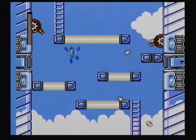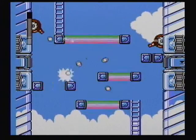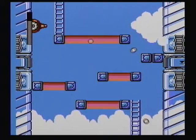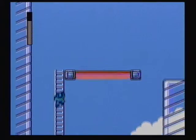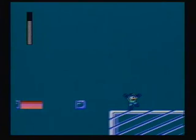Ringman's weakness, obviously, is the Pharaoh Shot. Not that difficult, if I recall. I probably shouldn't say that too loudly, because I have a history of failing when I say that. These rainbow-like platforms disappear from left to right. There's some that are brown later in the stage that do the opposite.